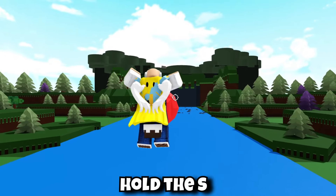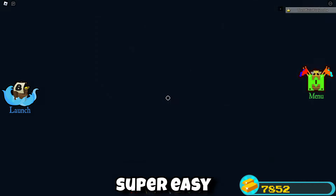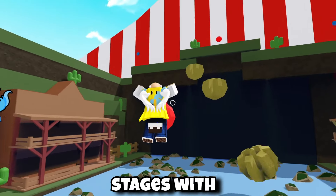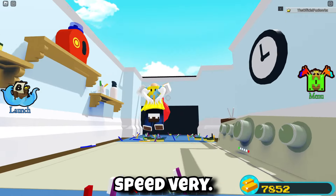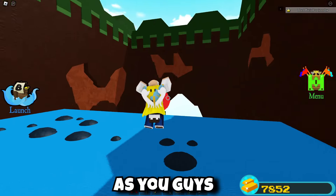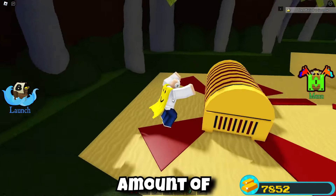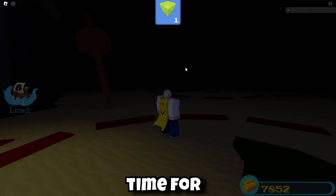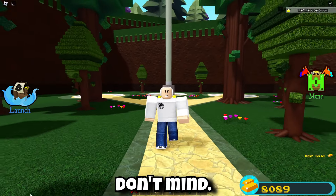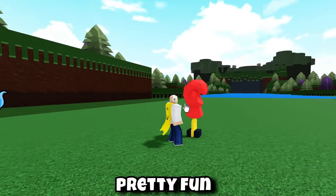I know it looks really goofy but whatever makes gold makes gold. All I have to do is put on shift lock and then hold S on my keyboard — or on mobile hold the back button. It's super easy to control the speed and you can get the maximum amount of gold every single time you go through the stages. You can change the speed very easily. As you can see I've made it to the end treasure — and I got 237 gold just like that.